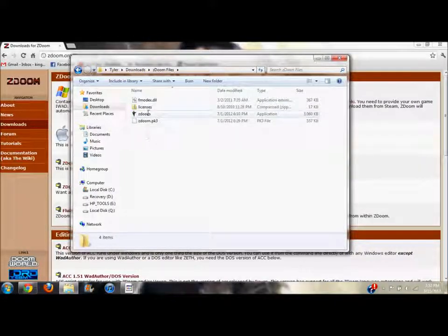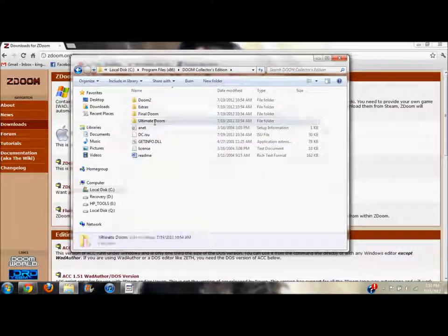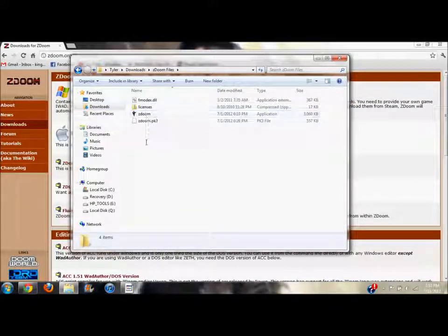Open that folder and here's what you have. You can't just run ZDoom because that would be like turning on a console without a game inside — nothing would happen. So here's where the Doom WADs come in. Go back to your Doom Collector's Edition. Open Ultimate Doom — you'll see Doom95, but also a Doom WAD file. Notice the size: 12,000 KB, as opposed to 757 KB. This WAD is the actual Doom game. Right-click it, hit Copy, go back to your ZDoom Files folder, and paste it.